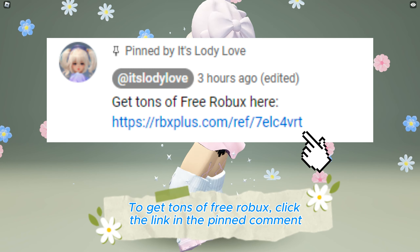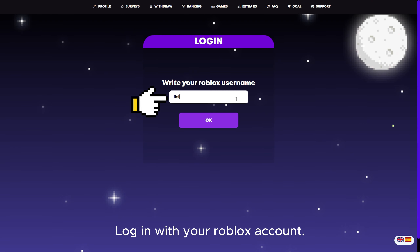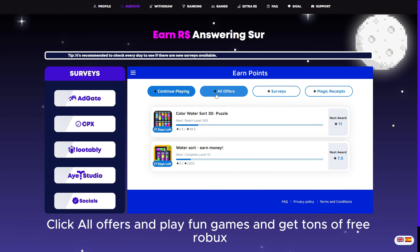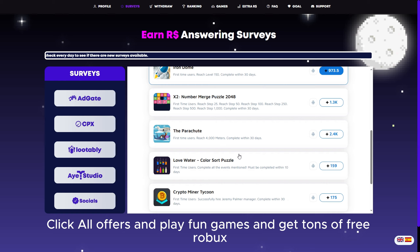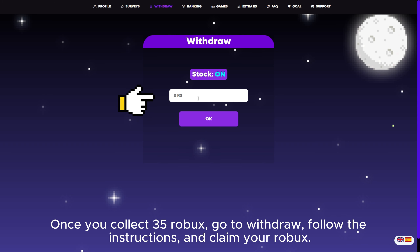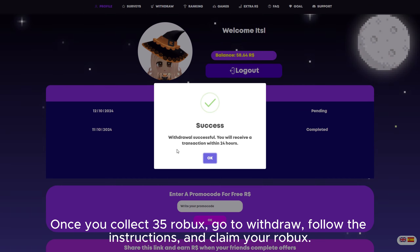To get tons of free Robux, click the link in the pinned comment, then login with your Roblox account. Go to surveys, click all offers, and play fun games to get tons of free Robux. Once you collect 35 Robux, go to withdraw, follow the instructions, and claim your Robux.